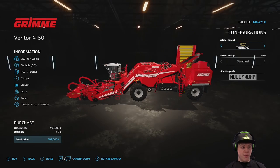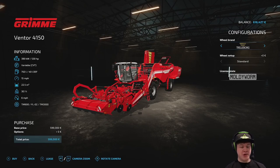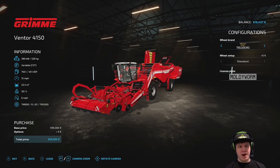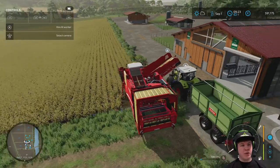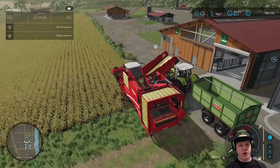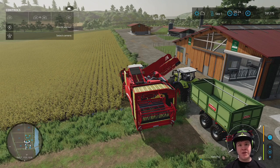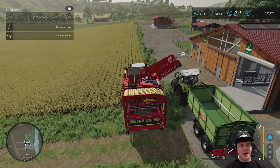Let's have a look — leasing would be 30,000 euros, not too bad considering the cost of the machine is nearly 600,000 and I've only got 600,000 in the bank. I've got the big potato harvesting machine and I've done a little test run — it's picked up a few potatoes. We're going to set off a worker doing the potatoes and I'm going to drive alongside with our Rudolph tipping trailer. We're going to have to figure out somewhere to tip these potatoes since you can't tip them in the silo.